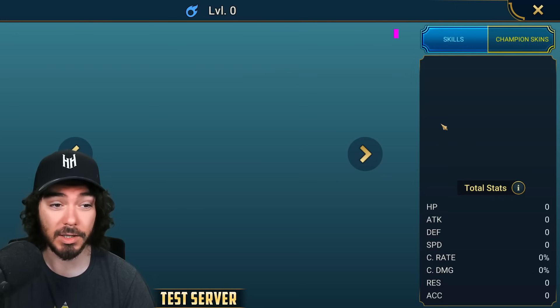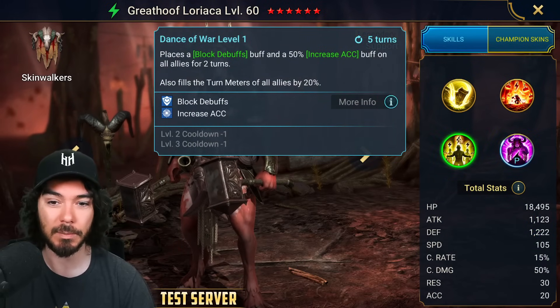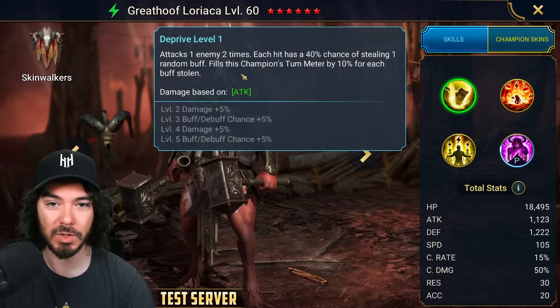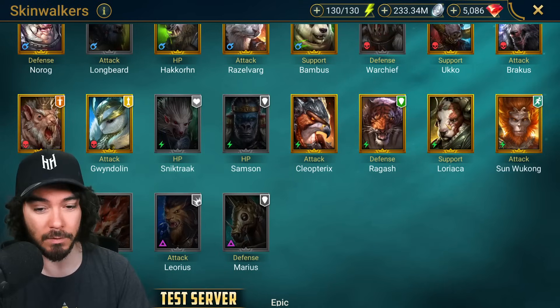In Skinwalkers we have Lauriaka reworked. She now has Block Debuffs, Increase Accuracy with 20% turn meter AoE, Decrease Accuracy, Decrease Resistance, turn meter boost, and can steal buffs. She's more straightforward now but much more powerful — I think she's decent.